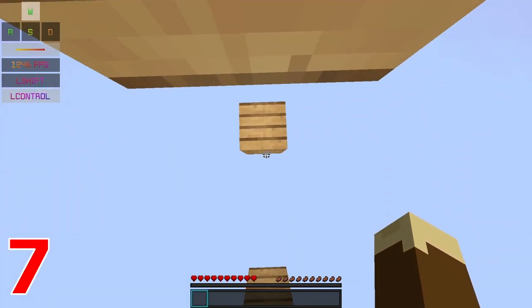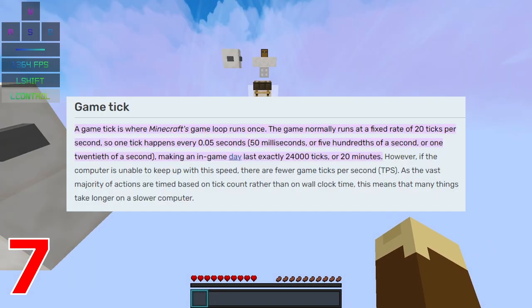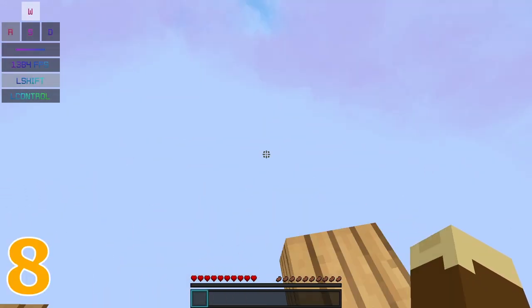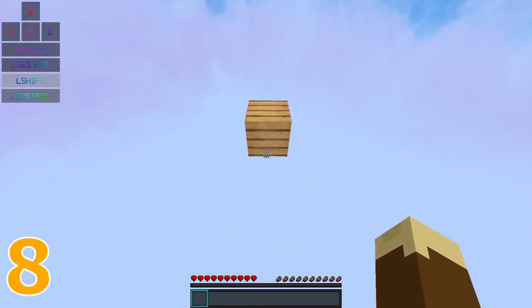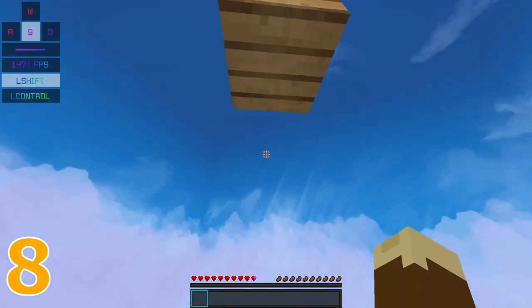With head hitters, it's possible to do the exact same timing twice, yet only make the jump once. This is because of the tick system Minecraft uses for its physics. Furthermore, no matter how good you get at parkour, you will never be able to perform a successful head hitter timing every time. This is again due to ticks.